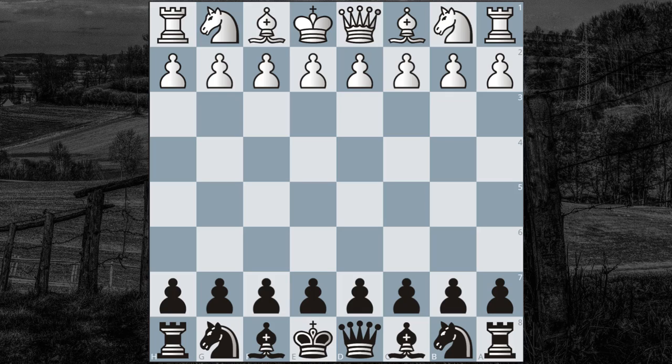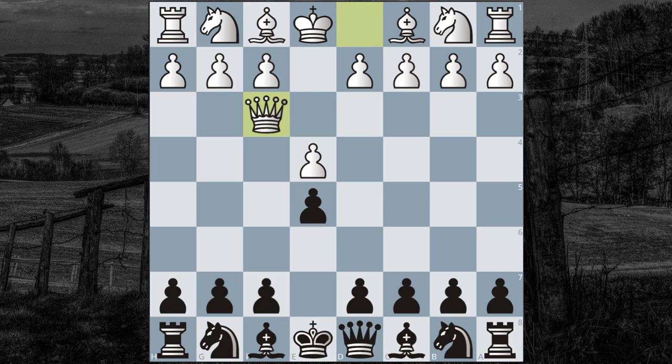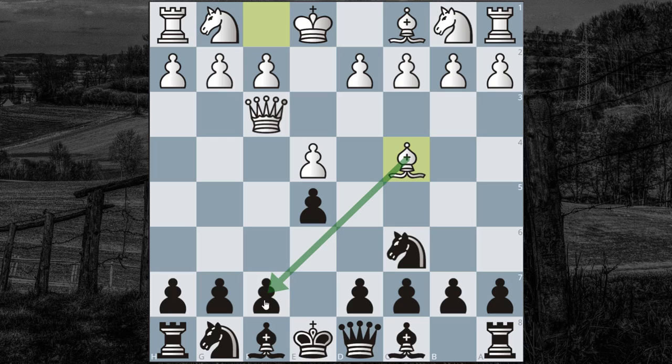Maybe it wasn't a computer playing this game, but it was definitely a better player than Napoleon. The Turk is black and Napoleon is white, and he starts with E4, E5. With Queen to F3 and after Knight to C6, he goes for an attempt at the Scholar's mate, where the Bishop and the Queen are trying to simply mate on F7.